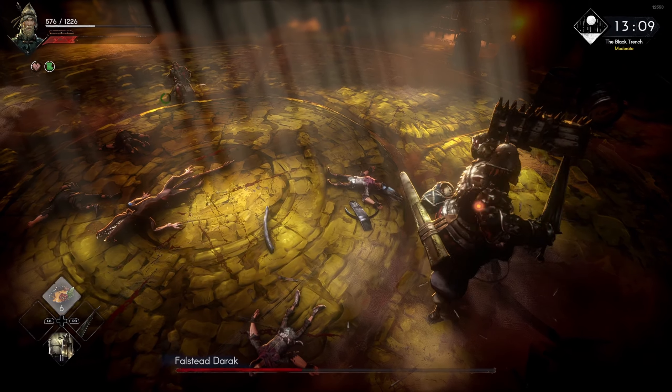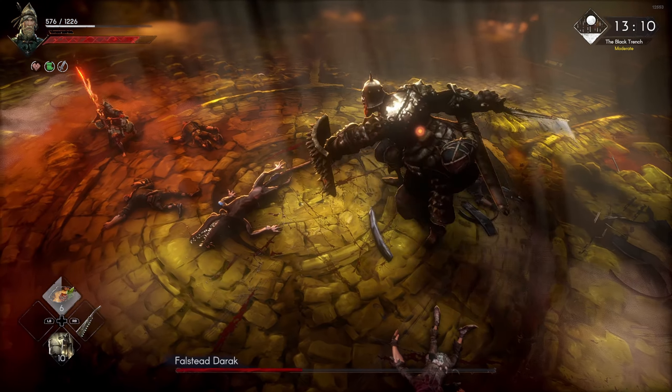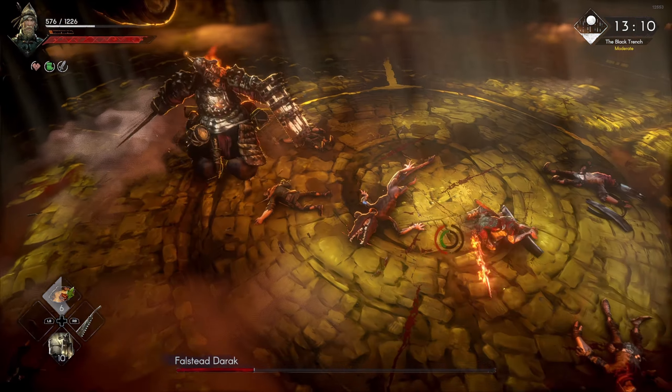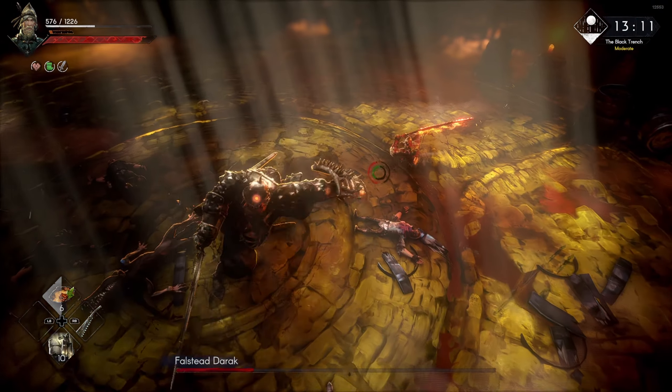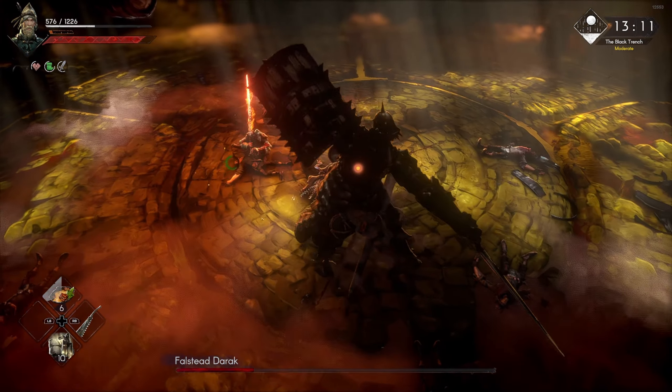When you get hit, make sure you have a few healing items. You don't need a lot, but keep your distance. If you see that you are low on health, first prioritize avoiding his attacks and then heal — because if you try to heal while he's attacking and you're low, you're basically dead.